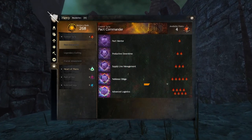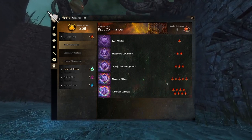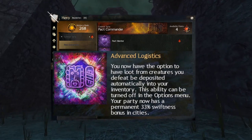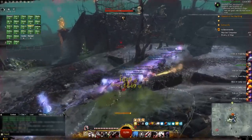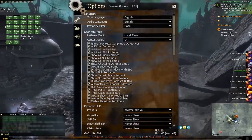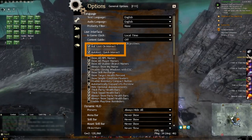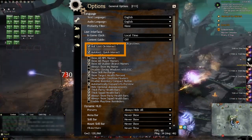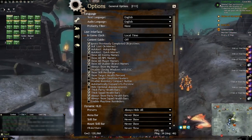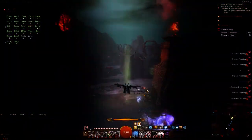The best thing for looting is to have the Pact Commander Mastery line fully mastered so you get access to auto-looting. Every kill, whether you're right next to it or not, will deposit loot right into your bag without pressing F. If you're new or on a free-to-play account, you won't have this unlocked, so to help your looting, make sure the AoE Loot on Interact and Auto Loot Quick Interact options are checked in the options menu. These will bypass the loot window and loot every creature within 900 units of the player when you press F, allowing you to loot more quickly. You just have to get near your kills and press F all the time.